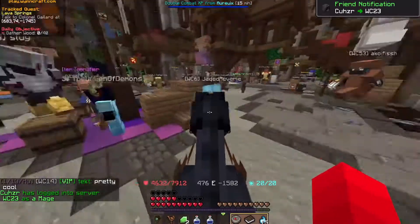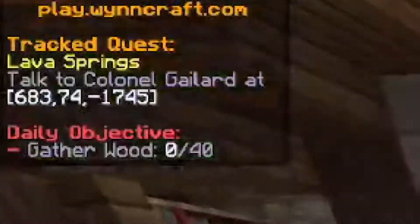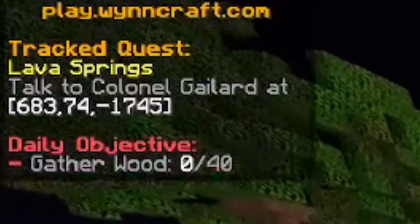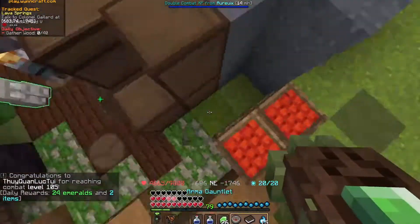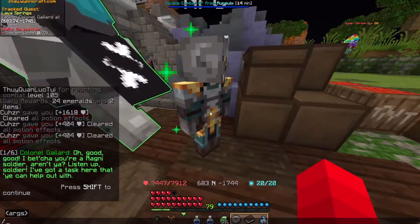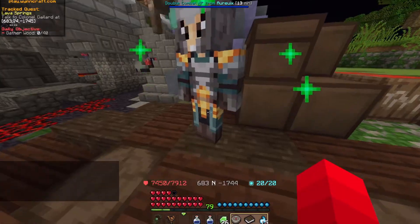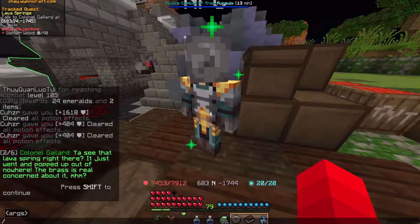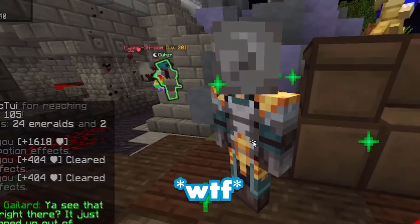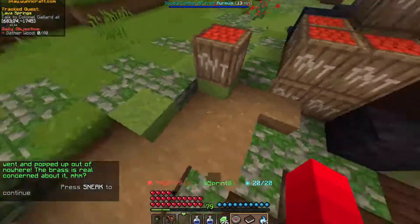You want to do Lava Springs? Oh okay yeah, we gotta go. It's 83, negative 1745. Oh good, good. I bet you're a Ragney soldier, aren't you? Listen up soldier, I've got a task here that you can help out with. You see that lava spring right there? It just went and popped up out of nowhere. The brass is real concerned about it. Did you not see that creature? It had like a rainbow mushroom on its head.